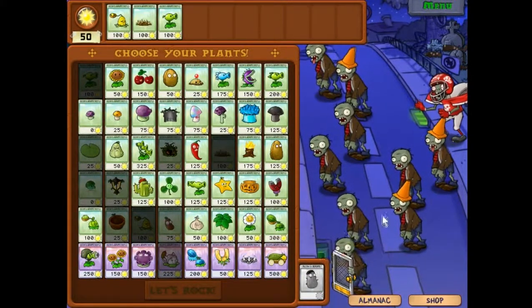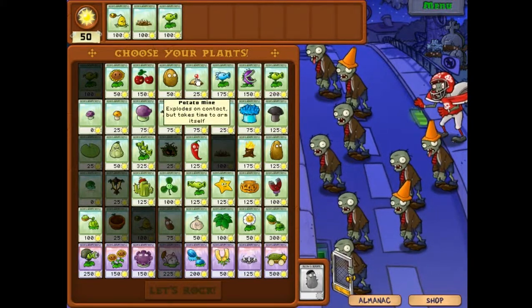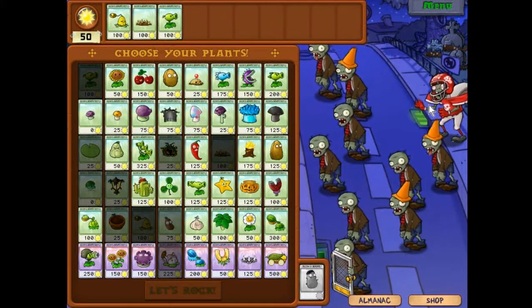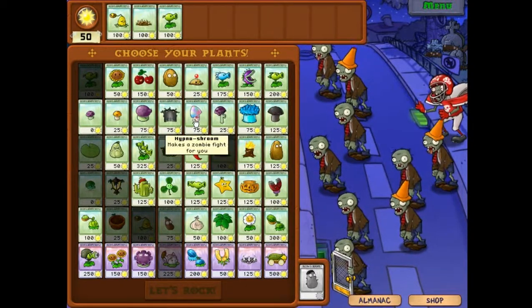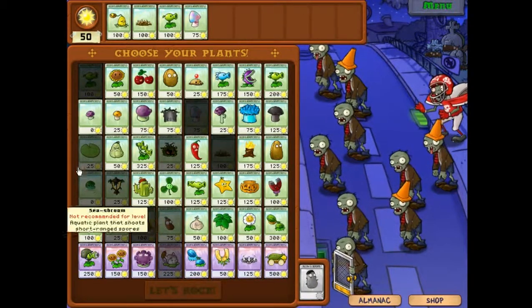None too shabby. Alright, on to the next one. Let's see what we got here. Screen door zombie, football - still just standard stuff, nothing really too worrisome. I'm going to try using some plants that I don't normally use, like the hypno shrooms - I don't even really like them, but what the hay.